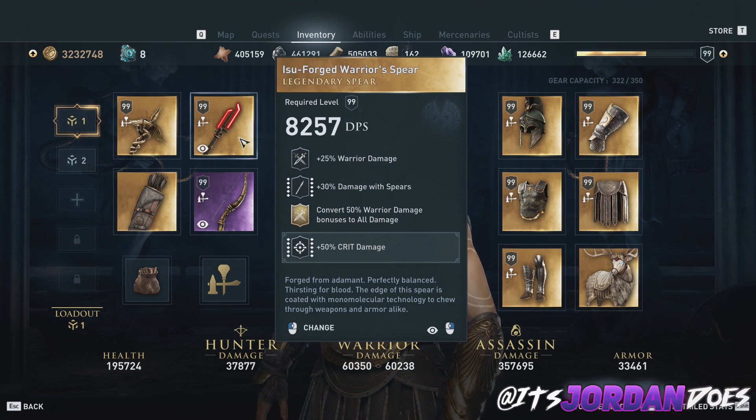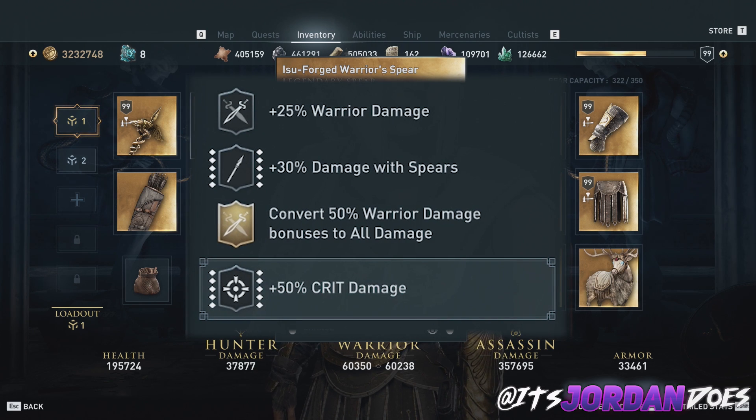Our secondary weapon is going to be the Isu Forged Warrior Spear, which gives us warrior damage, damage with spears, and converts the warrior damage bonuses to all damage, with an engraving of 50% crit damage. This particular spear is optional because you don't need to convert warrior damage to all damage with this build. If you really want more damage, I'd suggest putting a damage-with-spears warrior spear here that also has crit damage, and then engrave any other damage-dealing perks you'd like, like armor penetration or 30% damage while at full health.